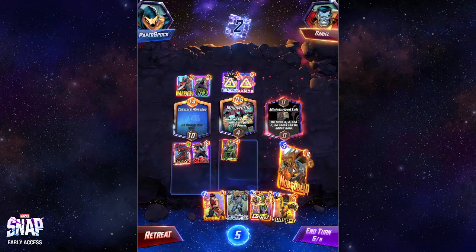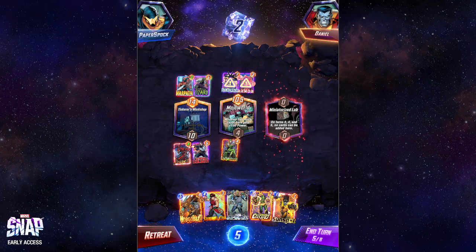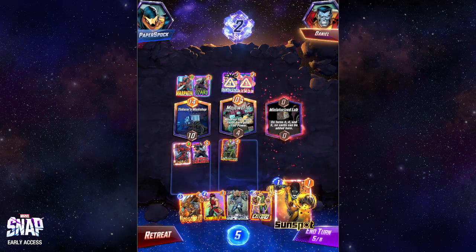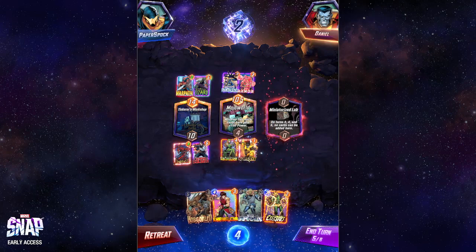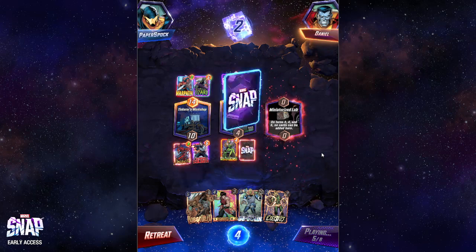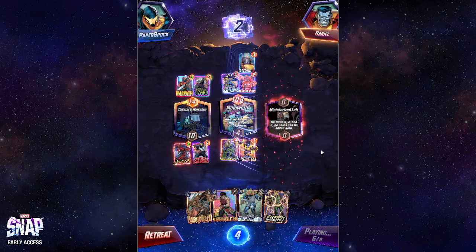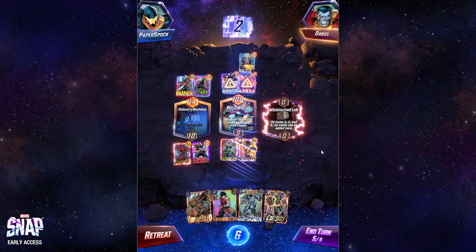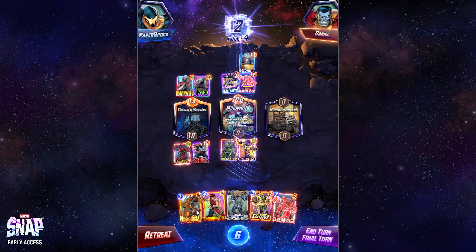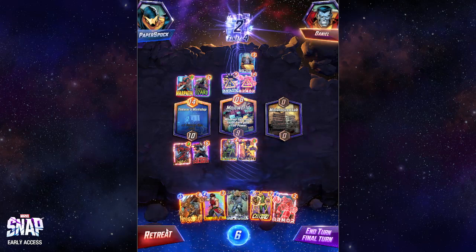So what I'm going to do... I can't play that just yet. I'm behind in all my locations. I'm going to put that down — Sunspot. Okay, I have permanently lost that location. Unfortunately. However, I think I'm going to lose this, so I'm going to retreat.